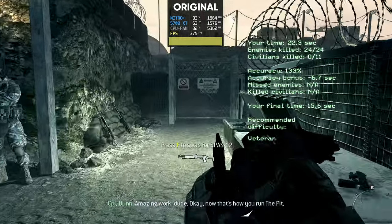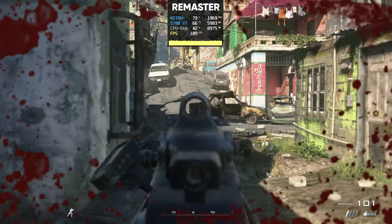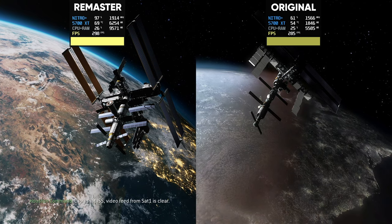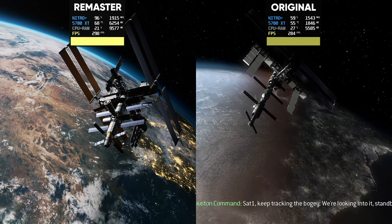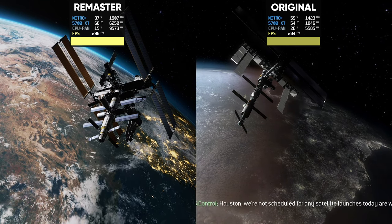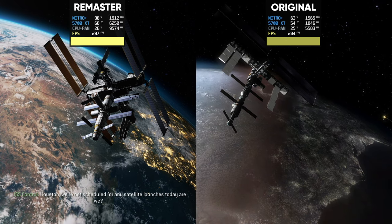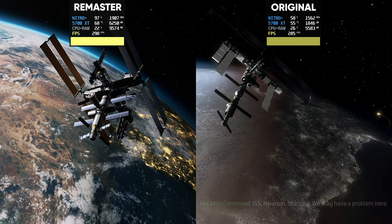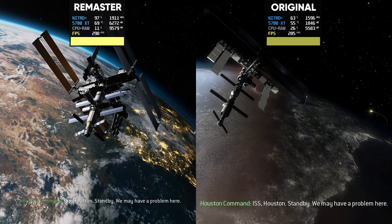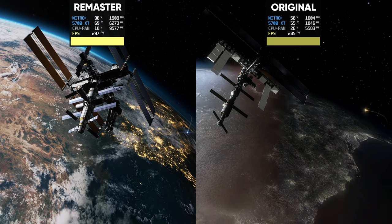The thing is, that's not always the case. I came across multiple instances where the remaster found itself limited by hardware other than our graphics card. At the same time, there are even a couple of sections where we see the performance of the remaster beating out that of the original, but this only really happens in very specific circumstances. It does at least indicate that the newer engine itself offers at least some small optimization gains. However, these gains rarely become obvious due to the cost of these improved visuals outweighing the newer engine's optimizations.